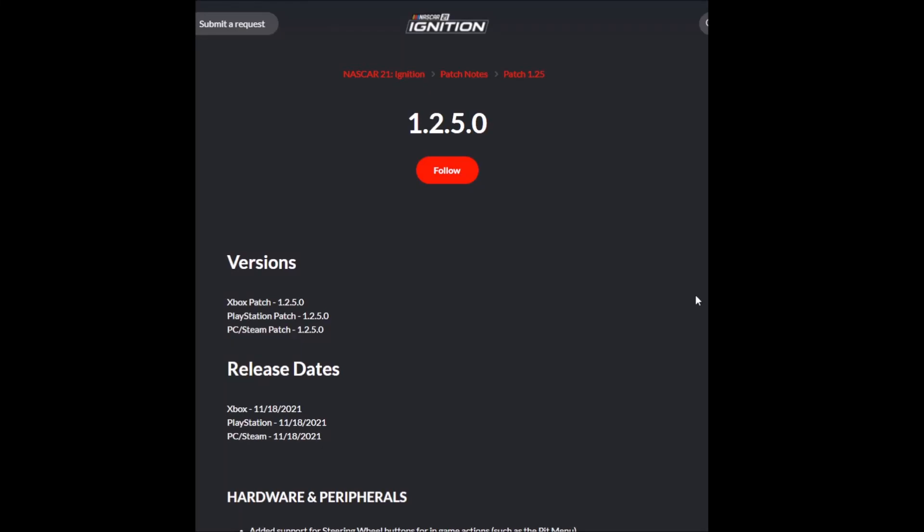Welcome back everyone to more NASCAR 21 Ignition. Today we're talking patch notes for the recently released version 1.2.5. This version is what I will call the beginning of several things that need to be addressed in order for this game to be both fun and viable for the near future. If you're following along with my Career Mode series, we talked about in the most recent video how at this point the game is just not fun for me, and I'm waiting for the developers to get it to a point where I believe it's sustainable and fun over the long term. So 1.2.5 hopefully will be the beginning of that process.